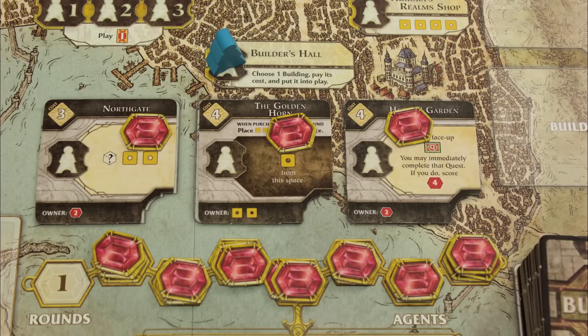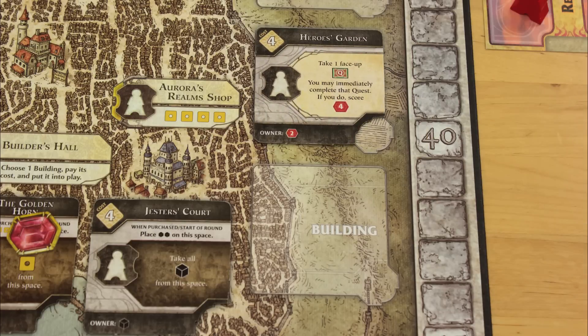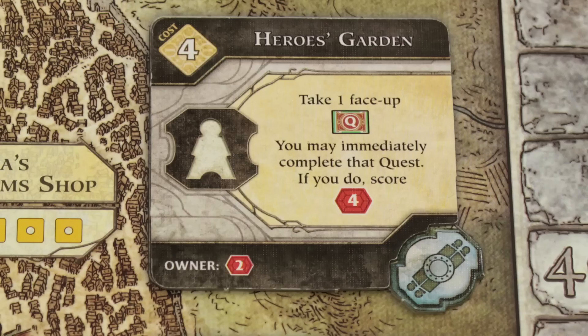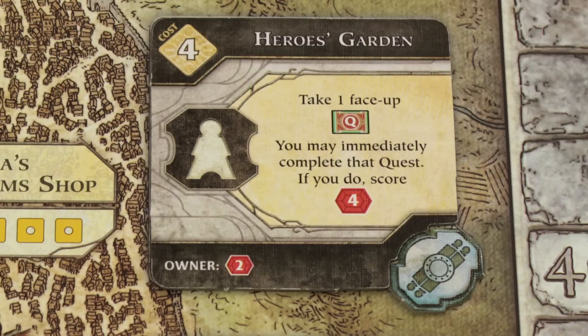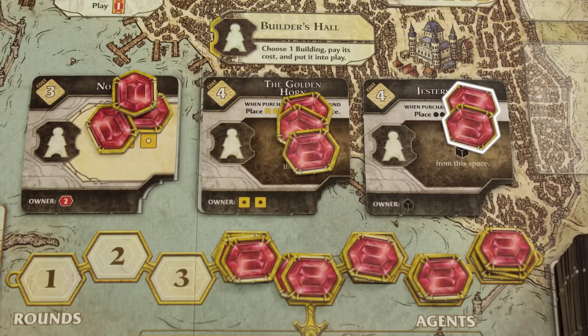If you place your agent at the Builder's Hall, you can buy one of the face-up buildings. Pay the cost and put the building in one of the empty slots at the side of the board. Tag it with one of your faction's markers so everyone knows you own it, and deal a new building into the gap. You've just created a new spot where players can play their agents. If an opponent places an agent on your building, you get the benefit listed at the bottom of the building. But you don't get that benefit for placing your agent on your own building. You do get to score any victory point chits that may have piled up on a building when you buy it.